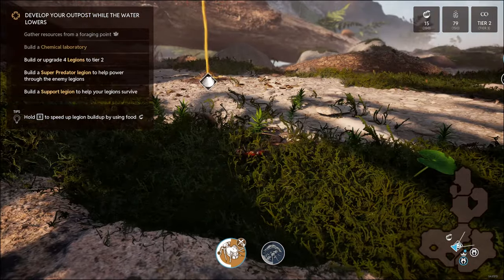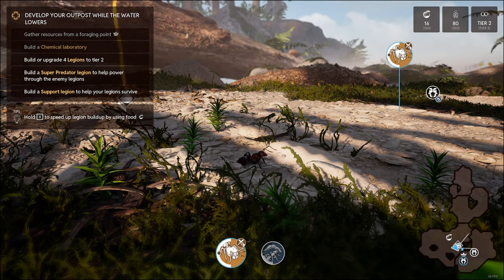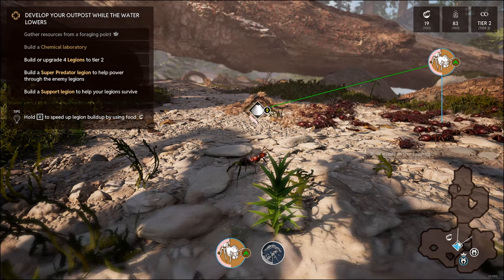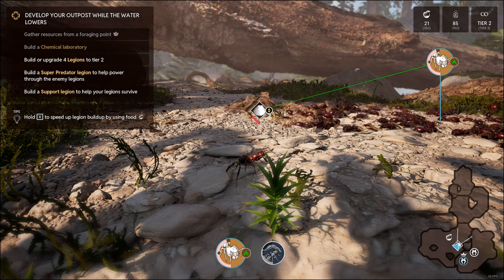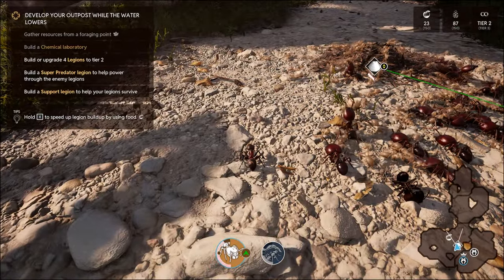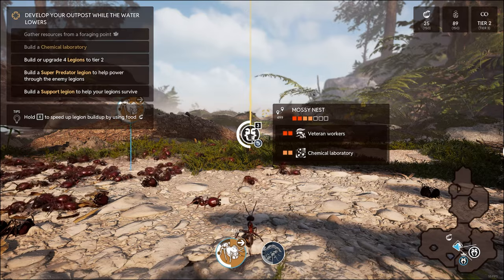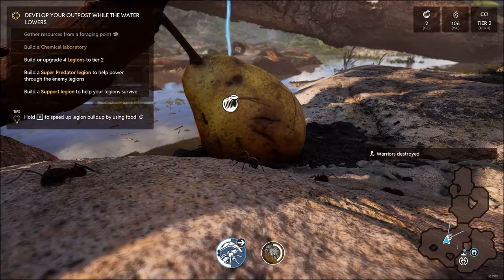It does look like we're getting a very slow passive income of food though. The wasps flying past sound so ominous - that really low bassy hum as they go past. Was this a good idea? This may not have been a good idea. We seem to be losing units quicker than they are. Retreat! Warriors are destroyed.